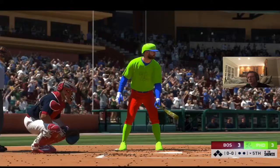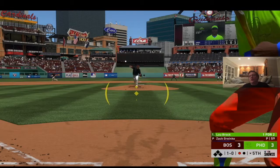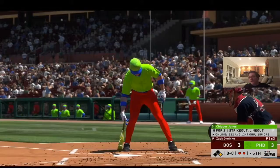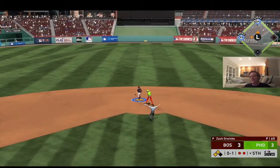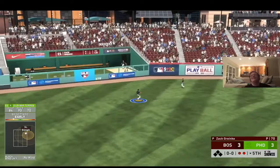Kluber leads off the fifth by striking out. Lou Brock hits a little dribbler to the shortstop but with 99 speed there's no way you're getting him out — he gets a single. Jacoby Ellsbury strikes out on a curveball for the second out. Chipper Jones finds his pitch and hits it well, but with two outs I decide not to send Brock. Gleyber Torres hits to left and that ends the inning.